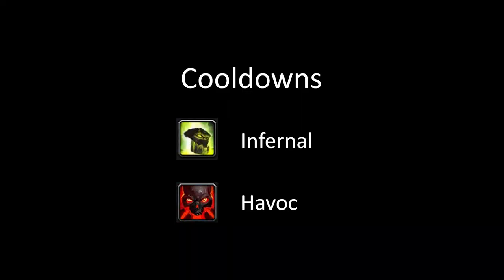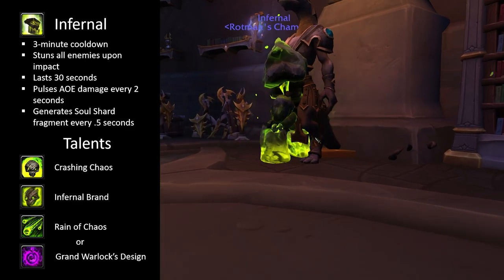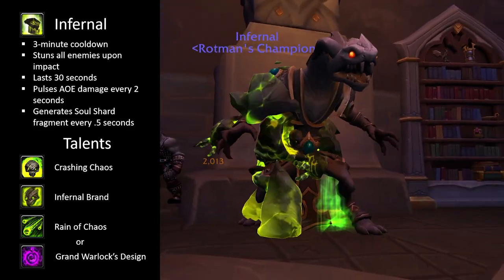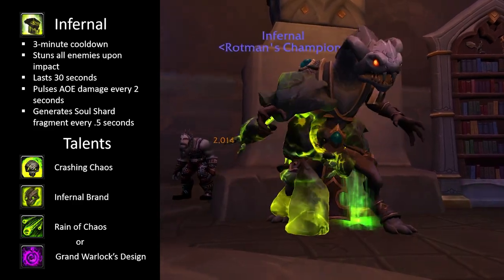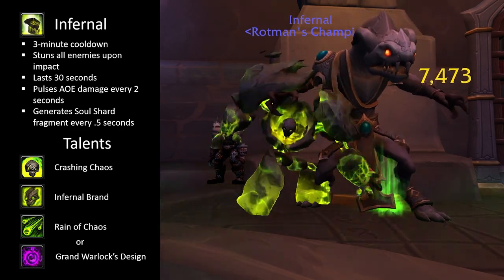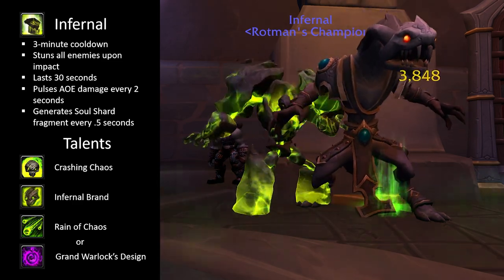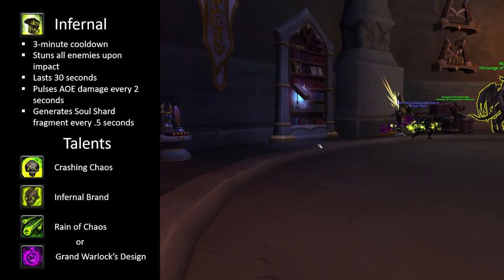With the core damage spells covered, let's cover our cooldowns: Havoc and Infernal. Infernal could be considered the only real DPS cooldown we have, since Havoc is a 30 second cooldown and may not be used in every fight, especially in a pure single target fight. Infernal will summon an Infernal that impacts a site and stuns all enemies at the location for 2 seconds. The Infernal lasts for 30 seconds, damaging all nearby enemies every 2 seconds. While the Infernal is up, it generates a soul shard fragment every half a second, so stay on top of casting your shard spenders so you don't cap on soul shards.